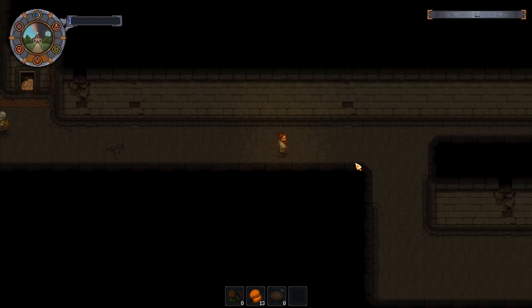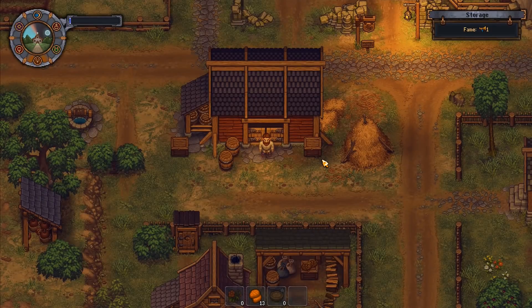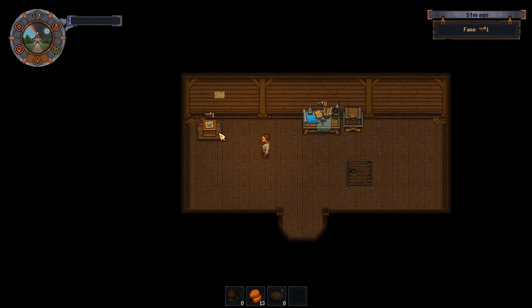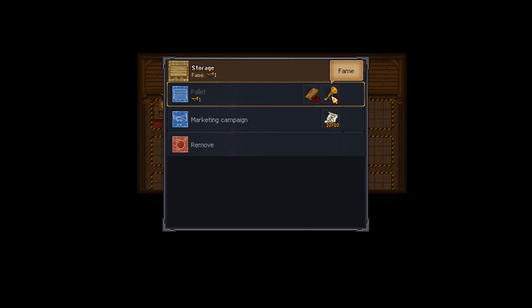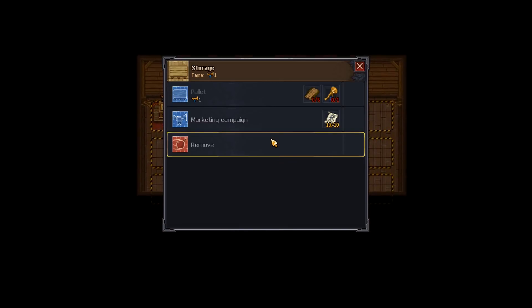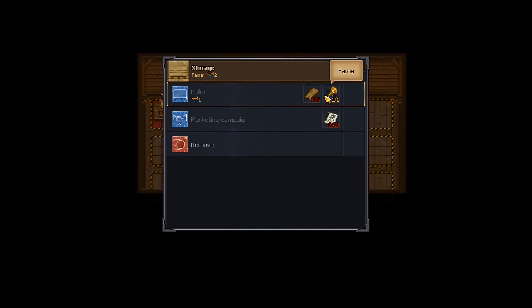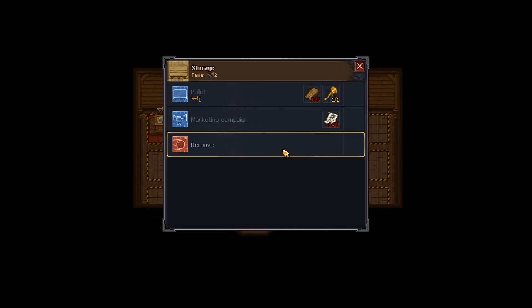I'm going to run over to the merchant — he's only literally just over here. There's some money in the chest. He's gone. We've got one fame now. The silver crate gives 750; a gold crate gives 11. It's definitely worth building up to gold crates. We've got a marketing campaign there — I've got one fame. I need six flitches. Actually I've got two fame now.